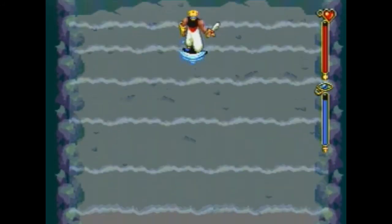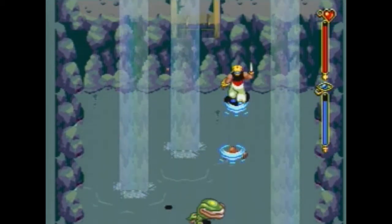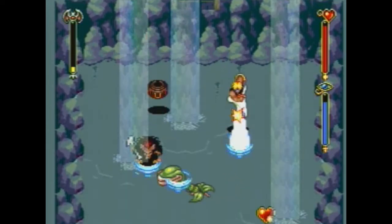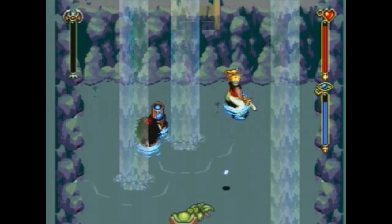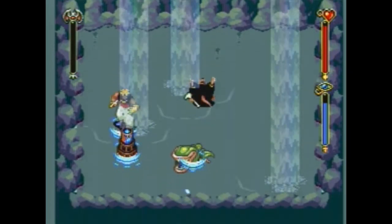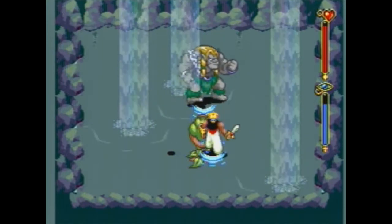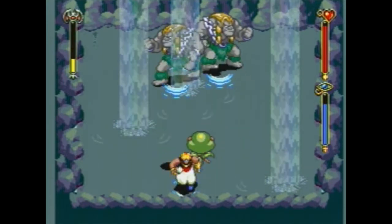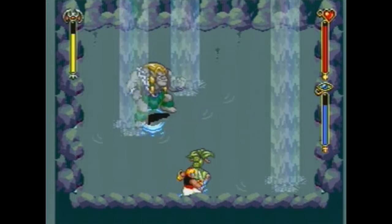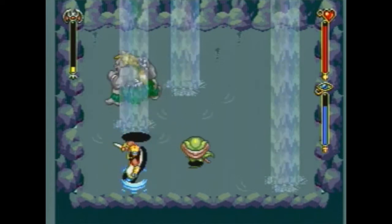Now we're going to let the tide wash us off the cliff, which sends us down here where we deal with some rather slowly spawning enemies. This might be a challenge, but considering the other stuff I've dealt with — mostly in secret rooms, like the one with the raptor and the flames — this doesn't really seem like much. Kill everything, because that's how you spawn the staircase out of here.